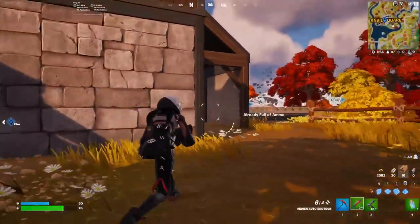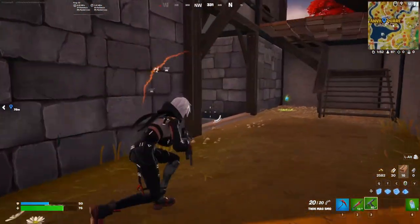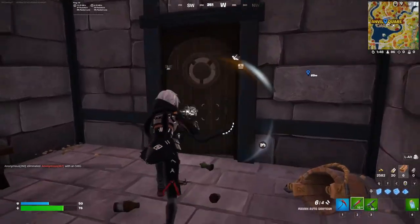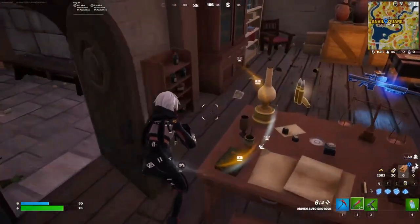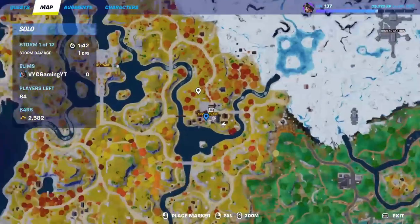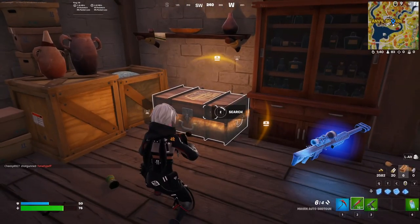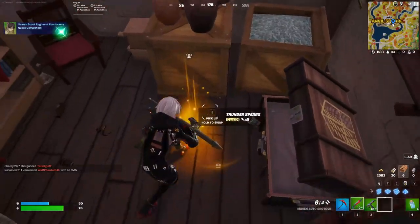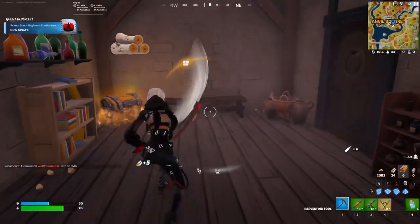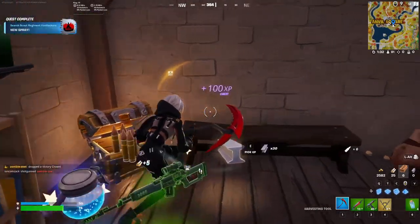The first location for the mythics is at Anvil Square, in a little basement section. There is a chest there — basically like an Eren Yeager secret chest — and this chest actually spawns all of the mythics, though it can be random. Sometimes you get one mythic, sometimes two; it all depends.